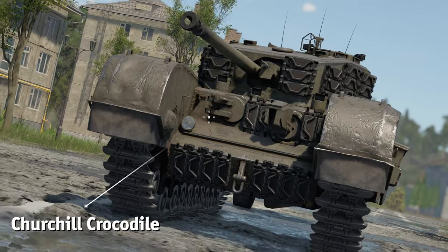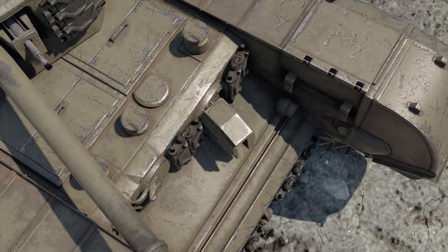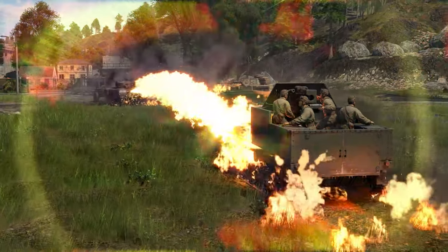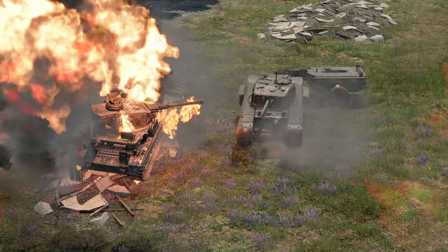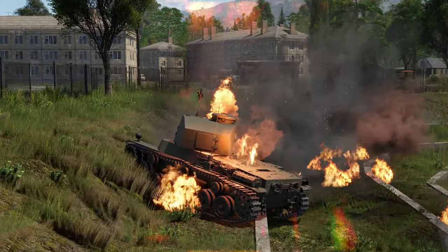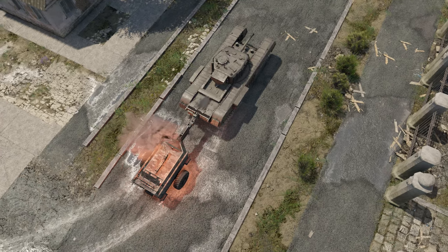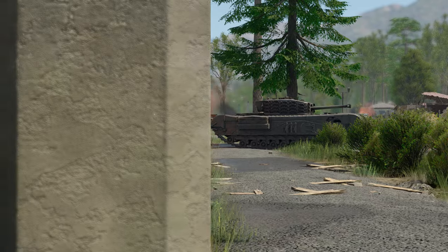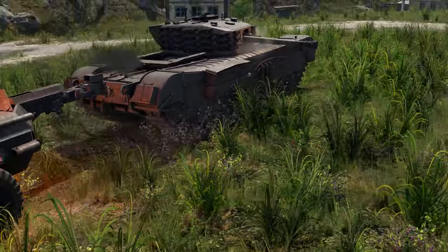Say hi to the British Churchill Crocodile, a variant of the familiar Churchill Mark VII, armed with a flamethrower. Obviously, it won't do much against fully armored targets, but it does wonders against open-top vehicles. Keep in mind that it's the Churchill — it's well-protected as is. And now, in addition to being able to fire 75-millimeter shells, it can also obscure enemy vision with the flamethrower. Be careful when moving in reverse, though, as this variant of the tank has a fuel trailer attached to the back. In all other regards, it's still the same infantry tank that we all know and love, just with new ways to make your opponents quake in fear.